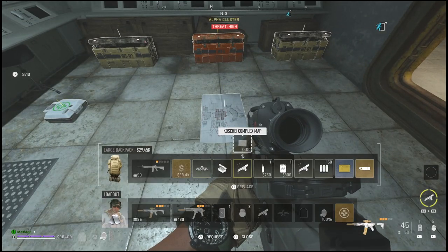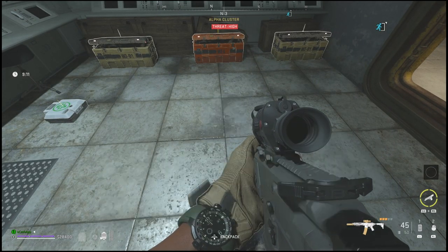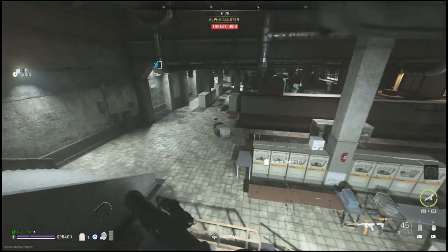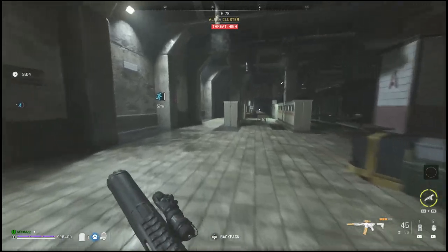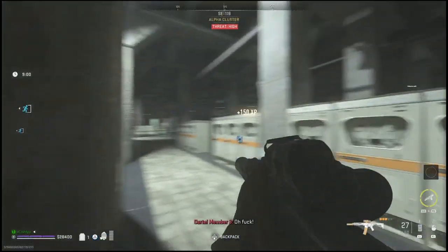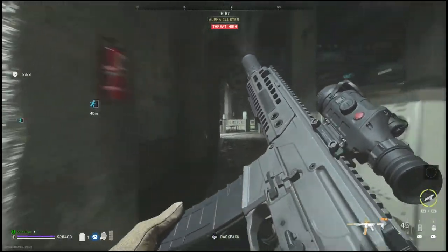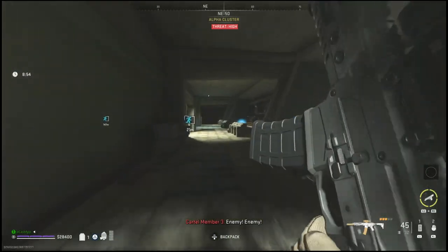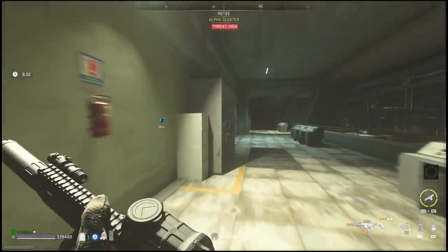Make sure you also grab the map. Once you have that map, you can head to an exfil — and luckily the exfil is located inside of this room, so just head out and you will be done with this mission. Hopefully this helped you guys out. I know it was a longer video than usual — I like to upload short guides but this one just has a lot of steps in it. Hopefully you were able to finally get this one done, and I will catch you in the next video.